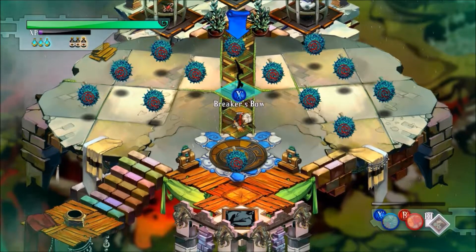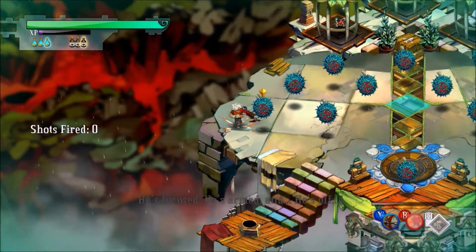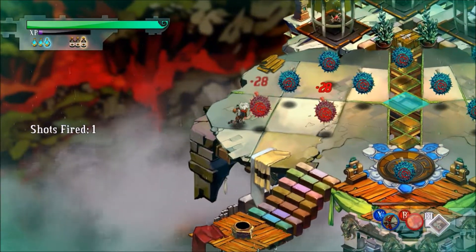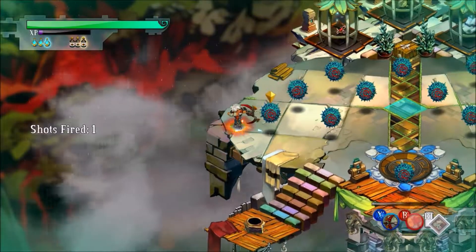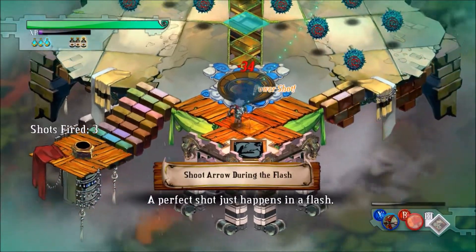Right now we're here at the Breaker's Barracks, and this is a thing in this game where basically there are challenges using all of your weapons.